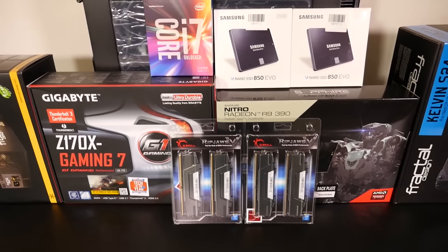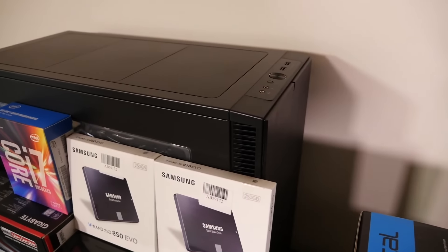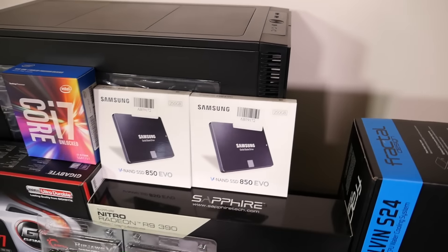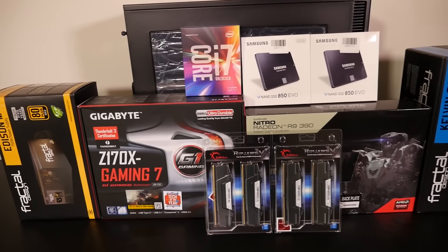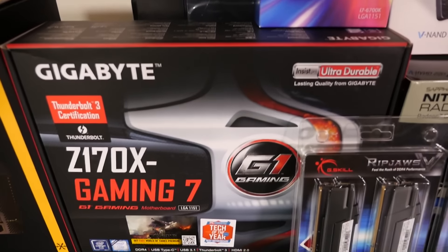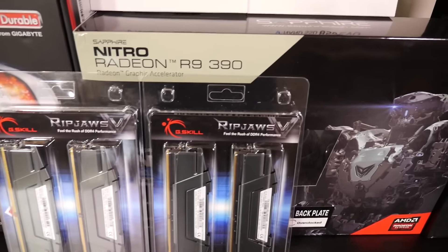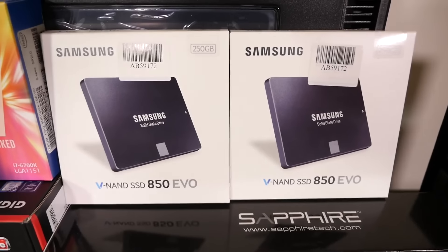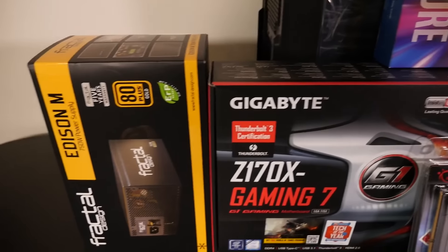For me, this build is definitely going to be all about the mods because it's a theme build and I'm going to be modifying the Fractal Define S. I can't wait to get started, but before we do, a brief overview of the main components: we have the Intel Core i7-6700K, the Gigabyte Z170X Gaming 7, 32 gigabytes of G.Skill Ripjaws V, the AMD Sapphire Nitro Radeon R9 390, and two Samsung 850 Evo 250GB SSDs.